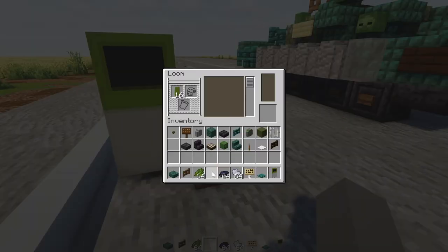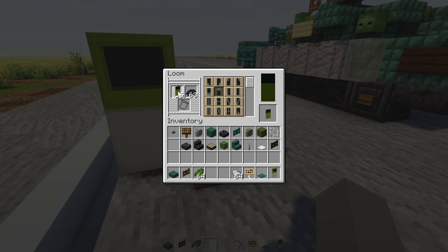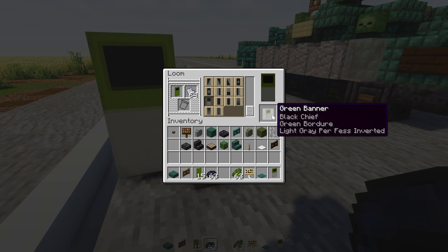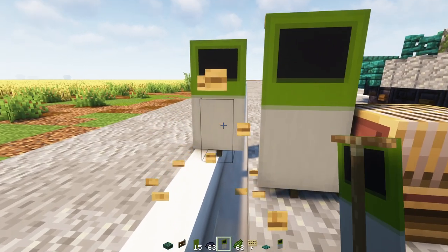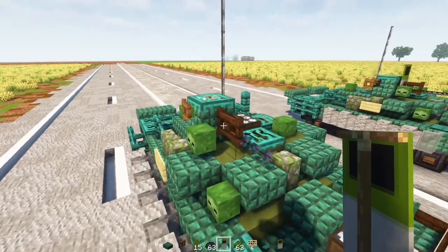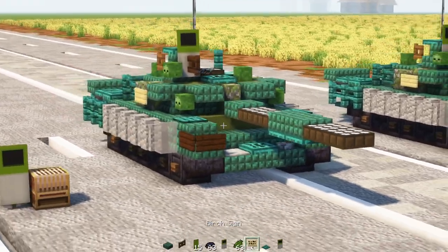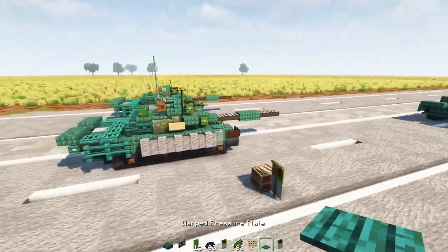Now make the windshield banner: go to the loom, green banner with black dye — roll across the top, put it back in. Then green dye to make a border around it, put it back in. Then light gray dye and fill across half of it. Place this banner in front of that trap door for the gun shield — and that is the Russian T-80 BVM.